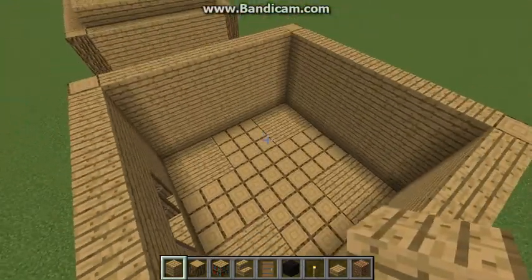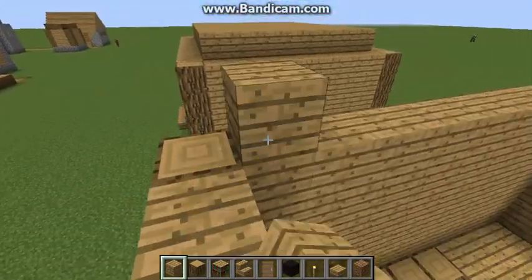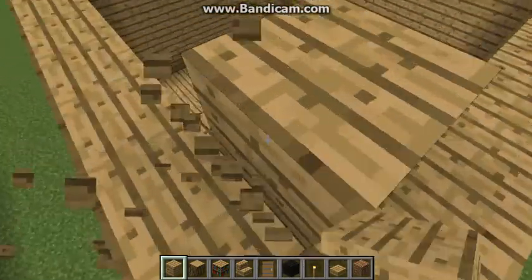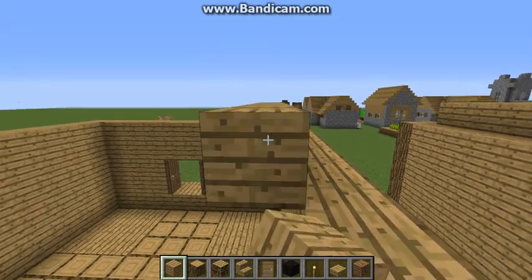Alright, now that we've got that, it's time to add the roof. Place a block here, place one next to it, break the block, and then fill out the entire roof, like so.